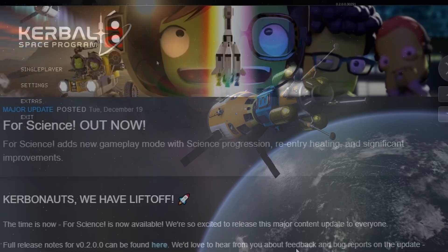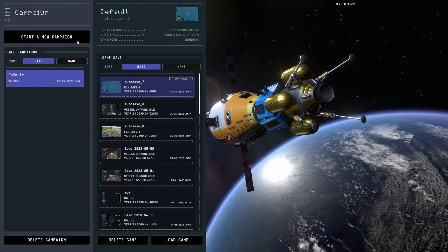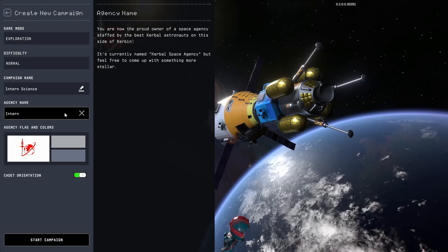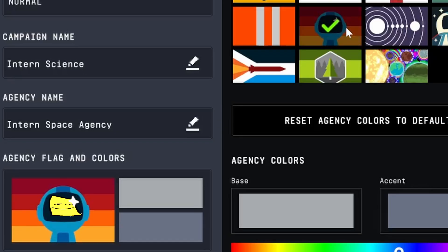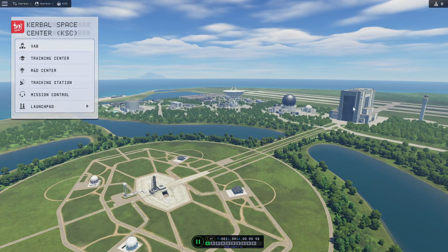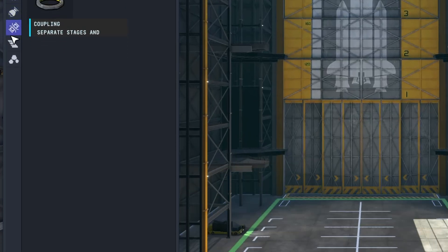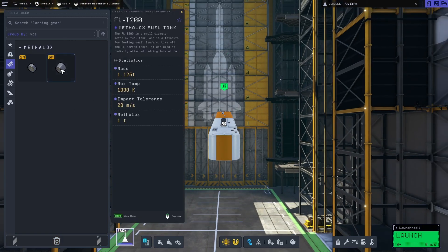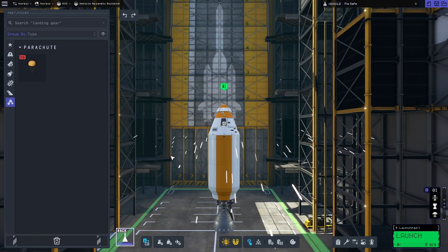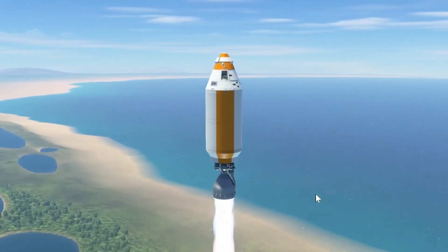The science update for Kerbal Space Program 2 is finally here. Let's just get right into it with a new campaign, name our space agency something appropriate, fix up the flag with a sticky note, and then immediately hop into the vehicle assembly building. We don't have a lot to work with here — just enough to build a rocket with some fuel tanks, a simple thruster, and a parachute. Nothing left to do but launch this bad boy, which is the equivalent of a bottle rocket.